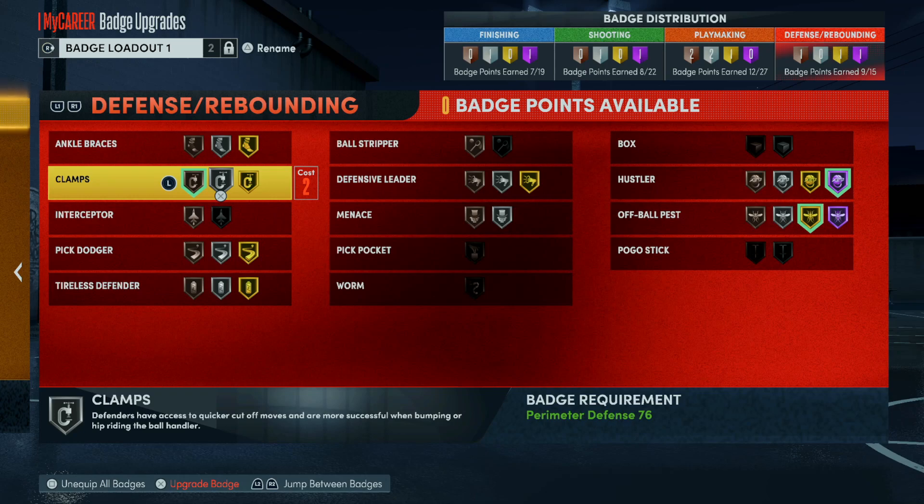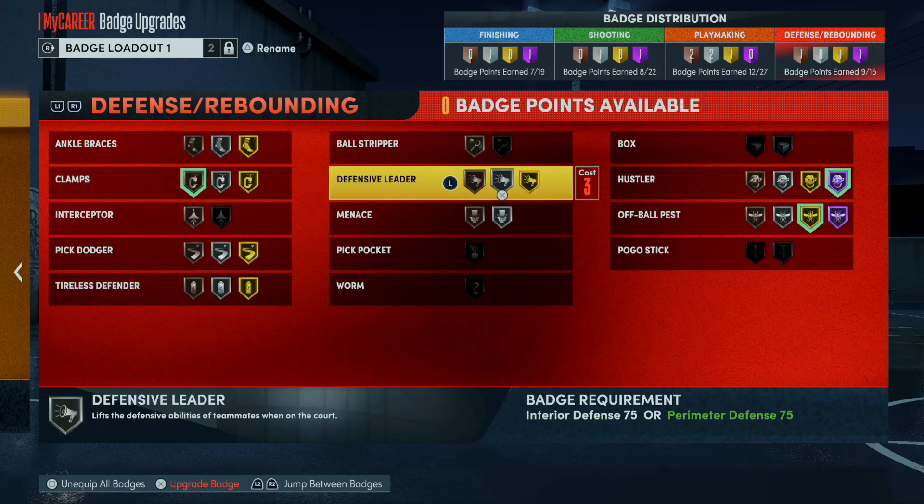Clamps says defenders have access to quicker cutoff moves and are more successful bumping or hip-riding the ball handler — but they forget to mention you can't even touch these guys. Five-seven, five-eight, five-nine, six-foot players out here just speed boosting around everything everywhere, so this badge is probably one of the most useless in the game. Hall of Fame, Bronze, Gold, Silver — it doesn't matter. You'll get cooked by the right scumbag.